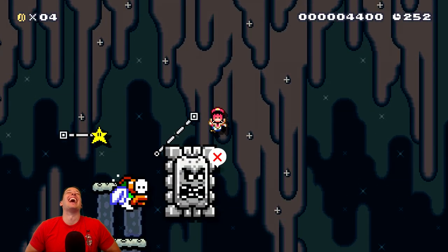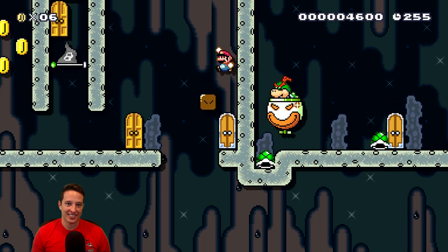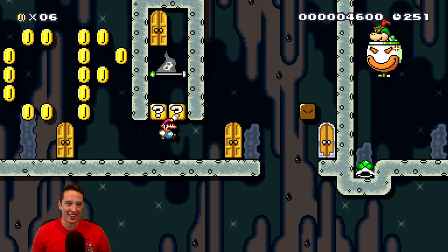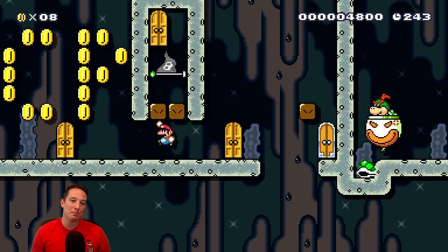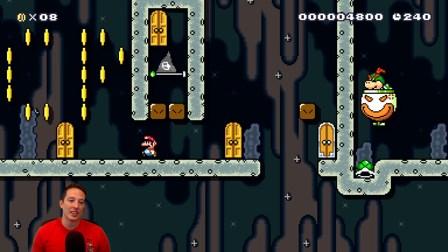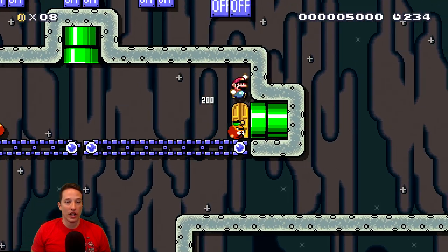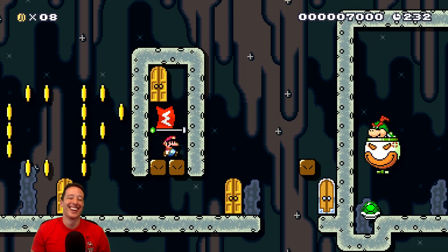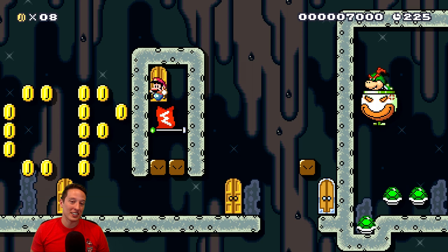I knew there was gonna be a troll block there. My troll intuition was screaming at me - don't jump there - but I ignored it and paid the price. Let's try this again. There's a checkpoint. He's saying 'oh no, we ruined it.' If we go through the door and hit the checkpoint, I ruined it. What I'm gonna end up doing is just restarting and hitting the checkpoint. I knew that's what was gonna happen because I jumped for the checkpoint. Now we're softlocked - Softlock City.